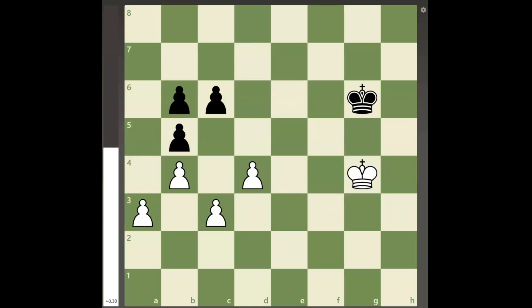White must create his passed pawn sooner, but doing so on the first move is also not good because after the pawn is taken, white will need to spend a move to get into the square of black's passed pawn, allowing black to play b5, and white is now the one fighting for a draw.